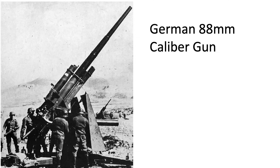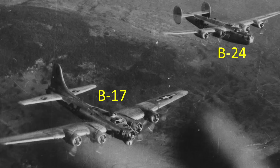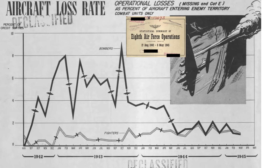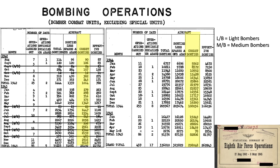Let's next determine the losses the 8th US Army Air Force suffered due to flak alone. This chart from a declassified 1945 document titled Statistical Summary 8th Air Force outlines the 8th's fighter and bomber loss rate. To assess the impact flak had on bomber losses, we will recreate this chart using heavy bomber losses only, removing losses due to enemy aircraft and other categories. This table from a 1945 Office of Statistical Control document titled Army Air Forces Statistical Digest lists the number of bombers and fighters lost in the European theater. We extract the column for heavy bombers lost due to ground flak.